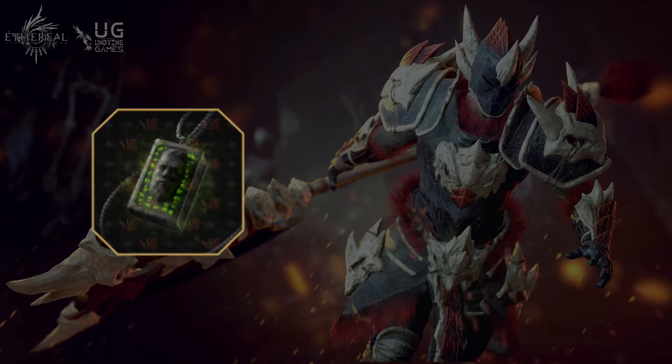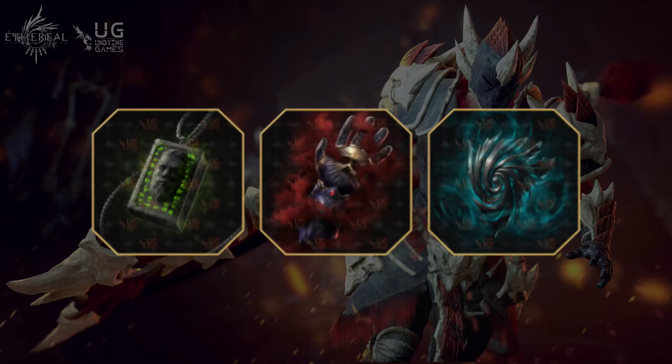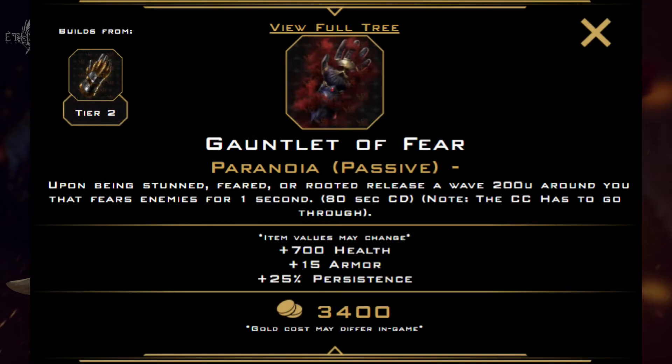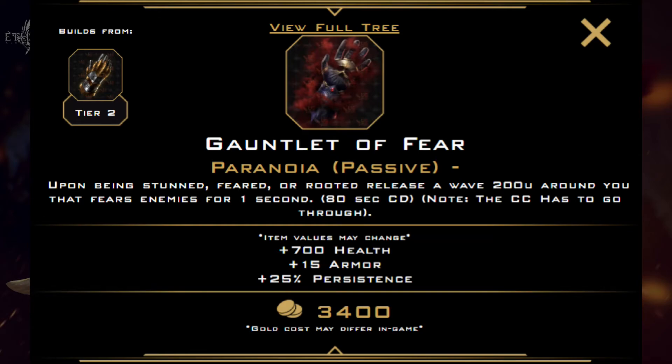And finally, we've got Amulet of the Ancients, Gauntlet of Fear, and Disruptive Shield. These all have small AoE effects around the player, which Talos can utilize well by diving into the middle of the enemy team at the start of the fight. Amulet of the Ancients prevents enemies from escaping if the item gets procced, though the stats aren't as good as other items. Gauntlet of Fear is an extremely powerful tank item — if the enemy decides to CC you, they're getting feared for a full second as long as you're standing next to them, and a 1-second AoE CC can make a huge difference in a fight. Disruptive Shield dishes out the damage that you take to everyone around you, adding onto your AoE damage and synergizing with your other items that give strong survivability and staying power. The longer we survive, the more damage Disruptive Shield is going to do.